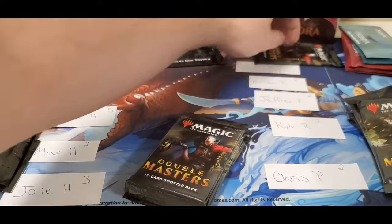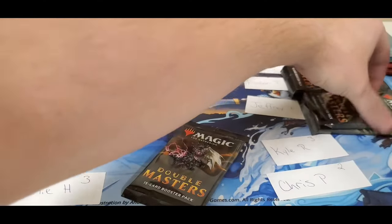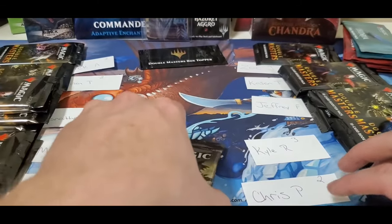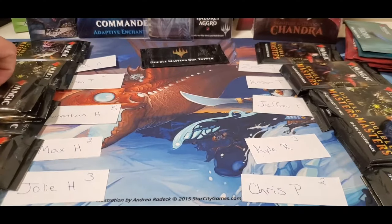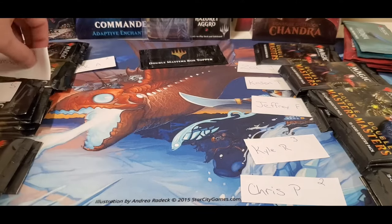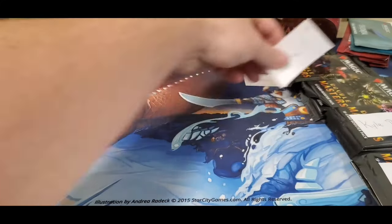One for Zach, two for Casin, two more for Jeffrey, and three for Kyle. Kyle was actually the winner of the members giveaway, so he got some free stuff — sleeves, a Commander deck he won, and three free packs of Double Masters. Let's see if he can pull something big. I'm sliding these back just a little bit to make it easier to keep track of.